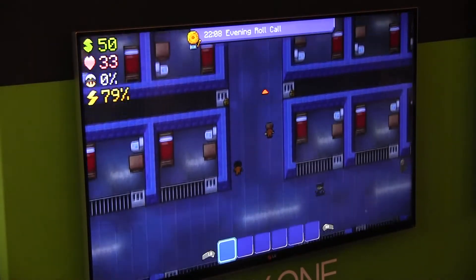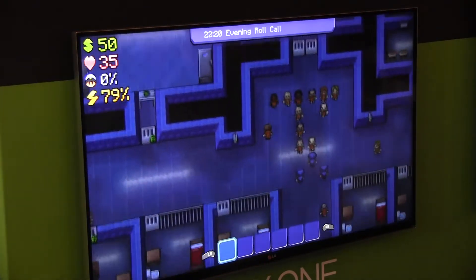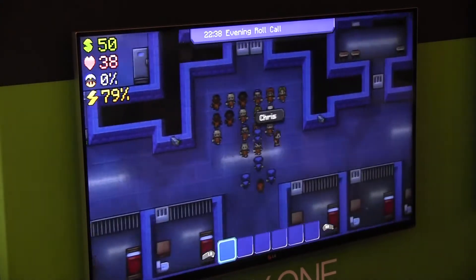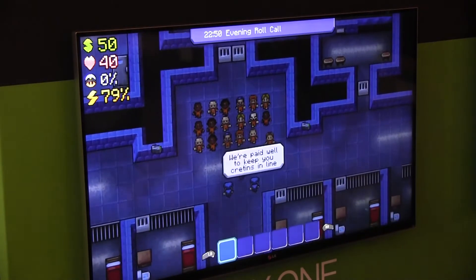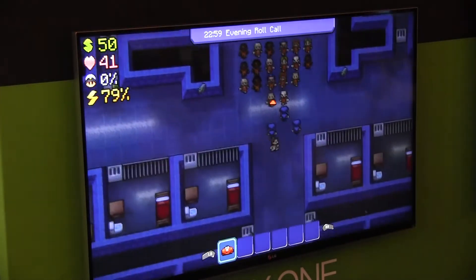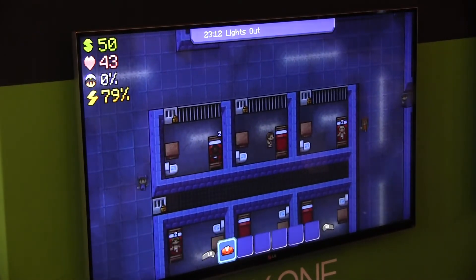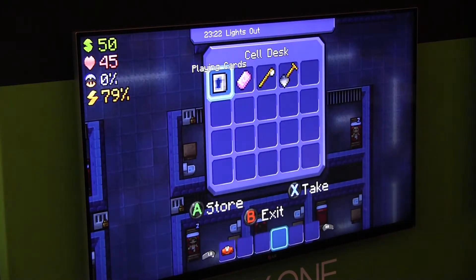So final roll call and then it's going to put us into lockdown for the night and we're going to start to dig out. We can pick up the bed sheets and put them in front of the cell bars to make a bit of cover for us.